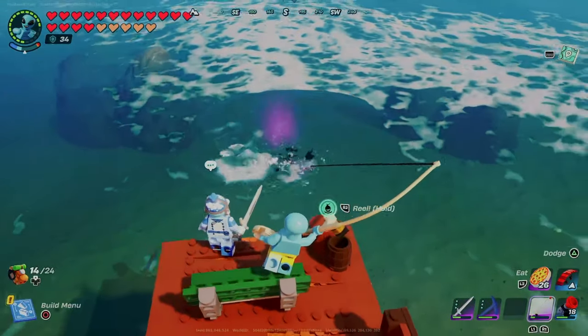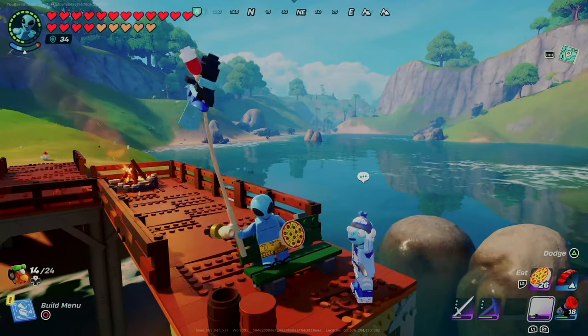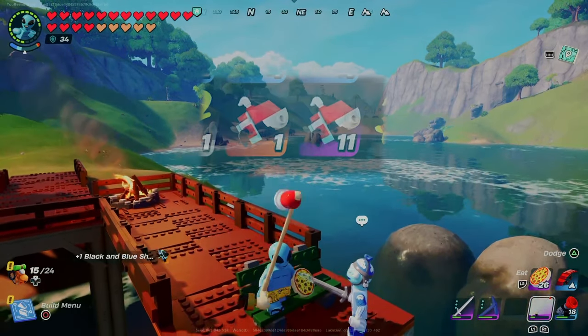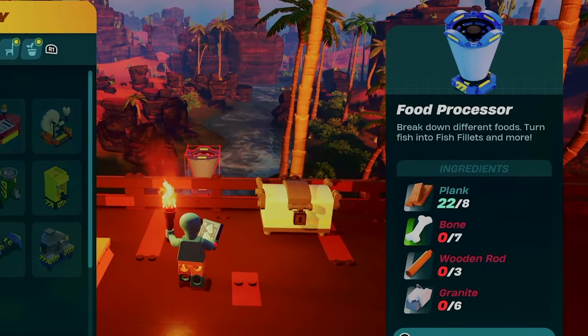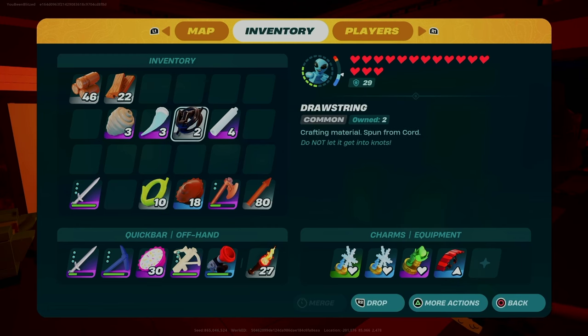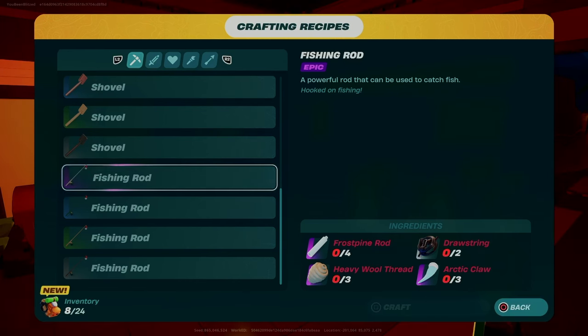I found every fish in LEGO Fortnite. My goal on day one of the new LEGO Fortnite update was to catch every fish, and I did — yes, even the elusive Vendetta fish. I spent some time getting to know the new food processor and uses for the juicer to make bait pails, and I made myself a few epic fishing rods from Frost Pine Rods, then set off to explore the lakes and oceans of my LEGO Fortnite world.